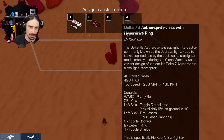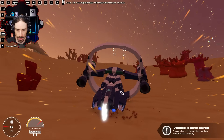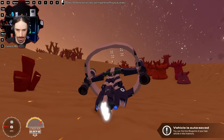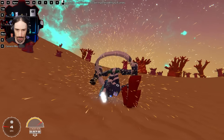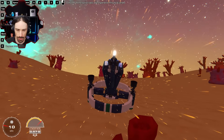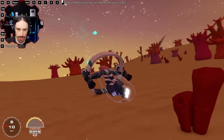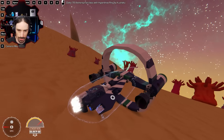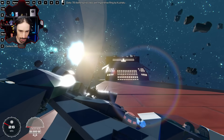Up next we have the Delta 7B Aethersprite-class with Hyperdrive Ring by Kuhaku — commonly known as the Jedi Starfighter. Left Shift is to lift off. Oh no, it said I could barely lift off in 1G. Look at that shield shape — I love that. And look at the R2-D2 detail, that's so good.